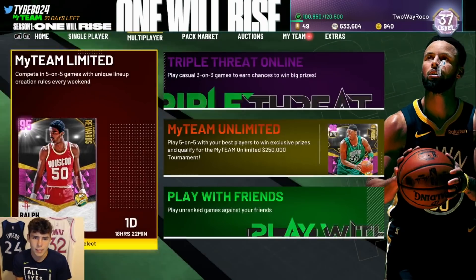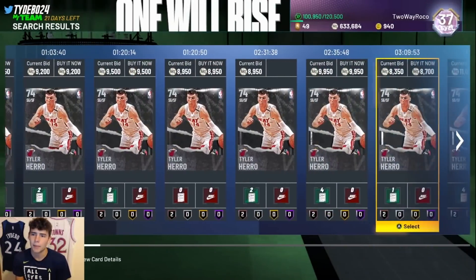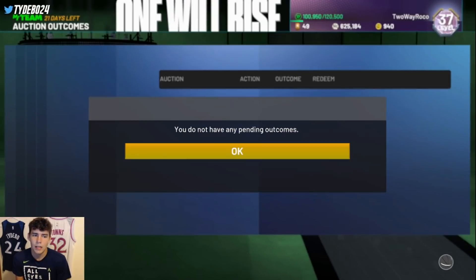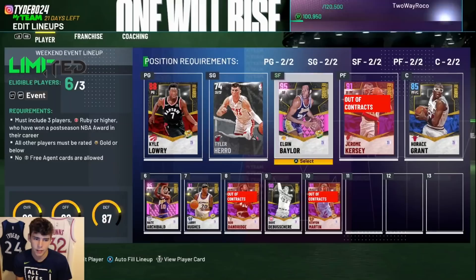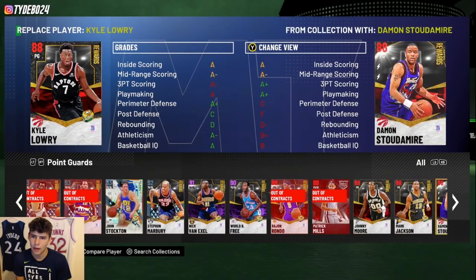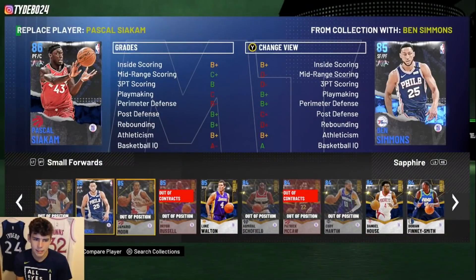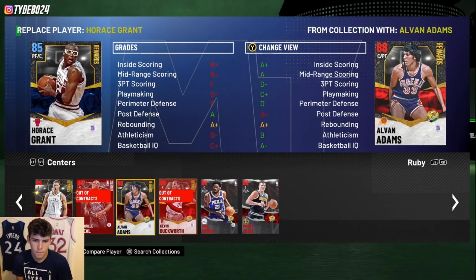I need to score 37 points with Tyler Hero — let me check his price. He's going for 80-89K; I can pay that, then resell him after. I'll just pick him up and bite the bullet on the MT. I'll put Tyler Hero and Elgin Baylor in my starting lineup and find an active duo. Looking at Siakam with Kyle Lowry, or Jason Tatum as a sapphire — I need to find a duo. Ben Simmons and Joel Embiid have a duo together.